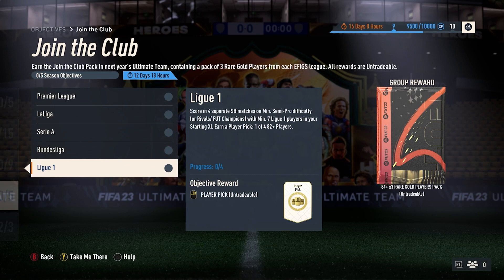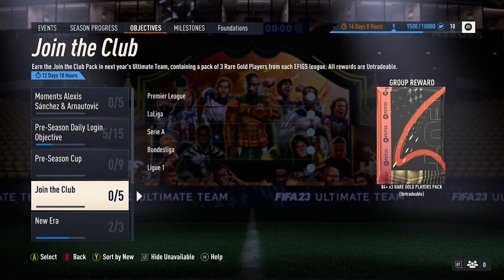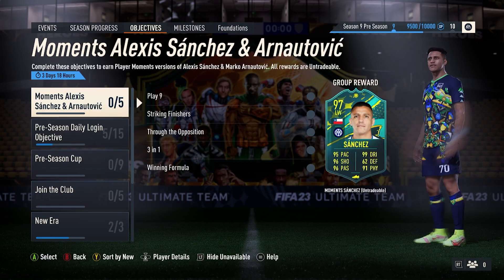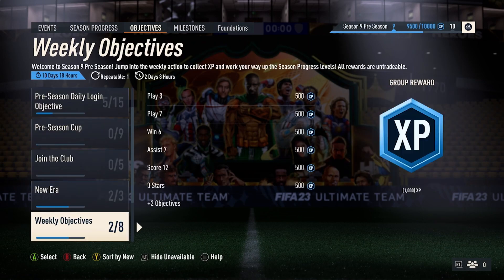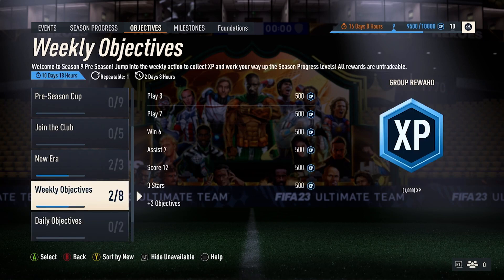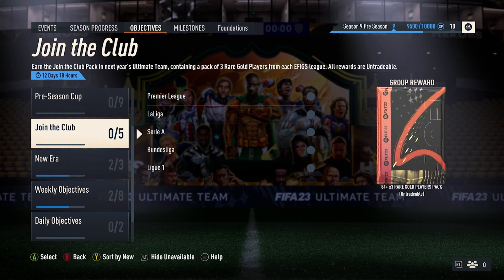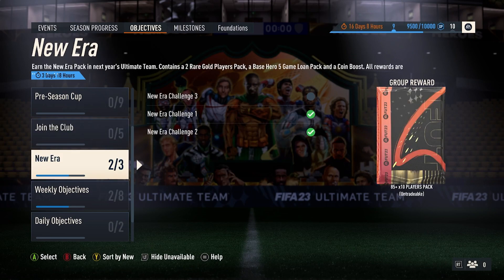With the pick that you get, it doesn't matter — you can open that up, that's not a problem. You just get the reward as soon as EAFC comes on the 22nd, or the 21st for early access. I believe that is everything we can get so far, but I will come back with more objectives and rewards in the near future — more than likely Friday, or maybe Wednesday or Thursday we might see another one. But right now we've got Join the Club and New Era. Let me know if this helped.